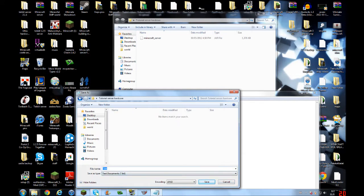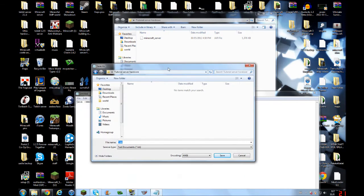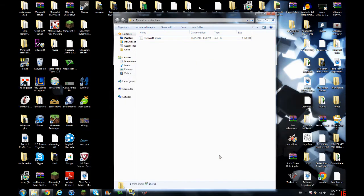You save it to there and you call it... you have to save it as start server dot bat — that's B-A-T. Start server dot bat. You save it to there, and then you get this. And you don't want to click on that yet.